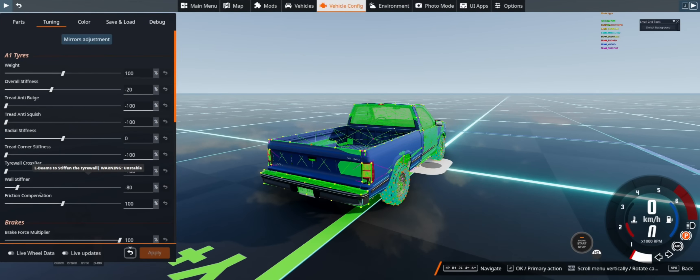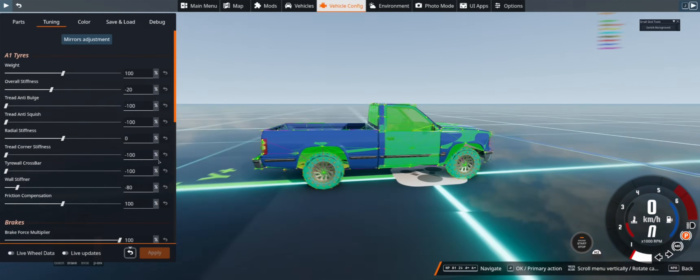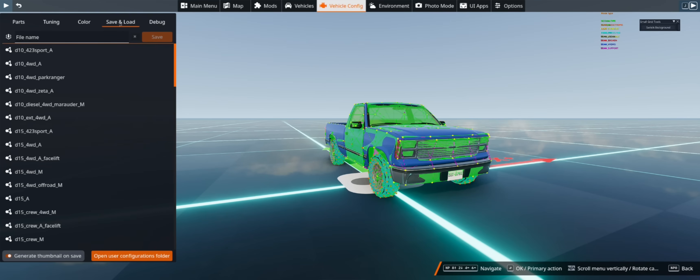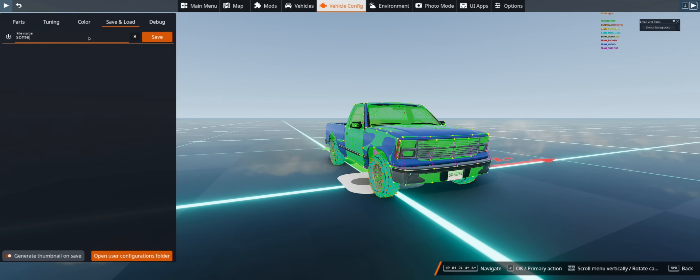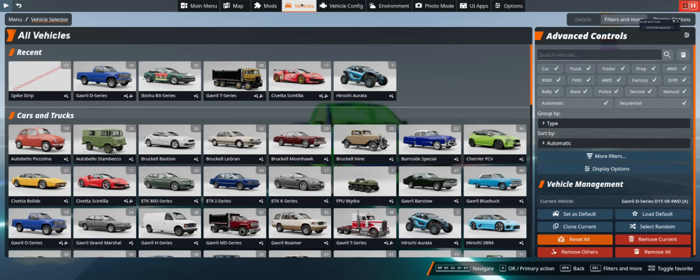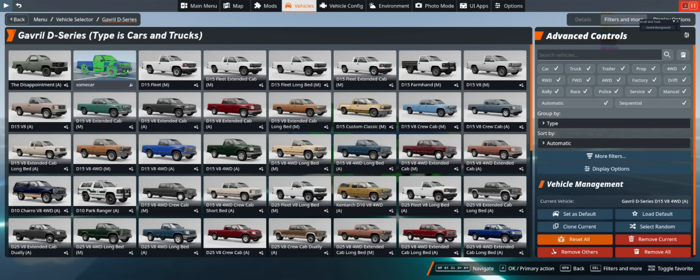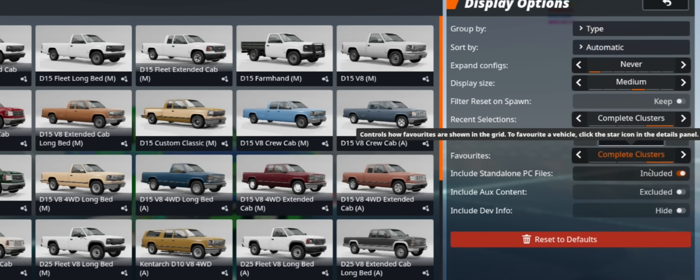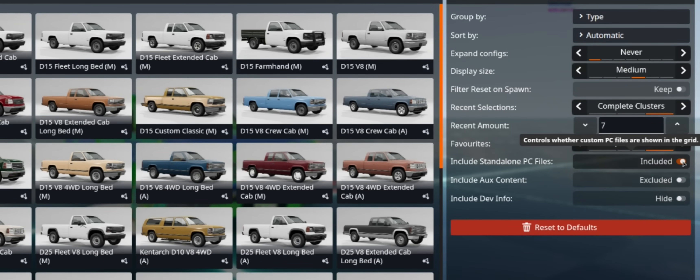So you're raising some things but then dropping everything down — it's whatever fits your needs. Once you've made all your settings changes, you can save the entire vehicle including the tyre settings by going into save, then typing in whatever you want to call it and hitting save. Then over in vehicles, you can go to your vehicle and see that the saved config is there. If you don't see this, you'll have to go to display options and then down to include standalone PC files.